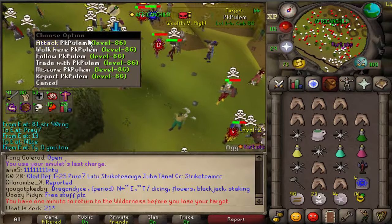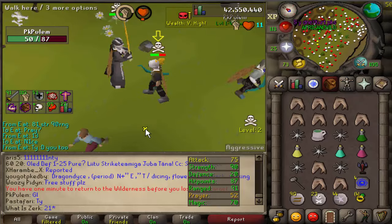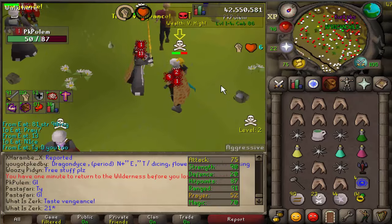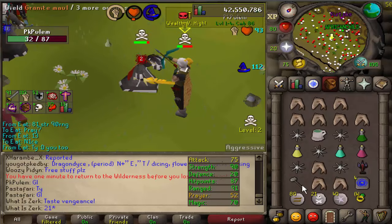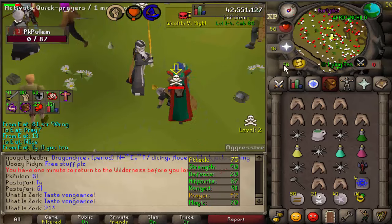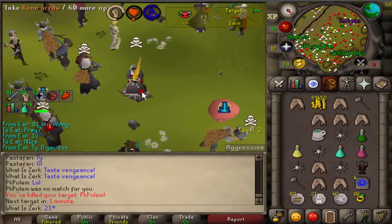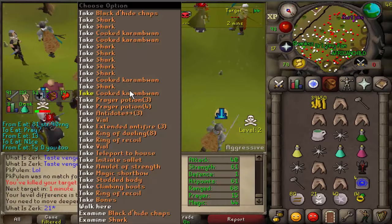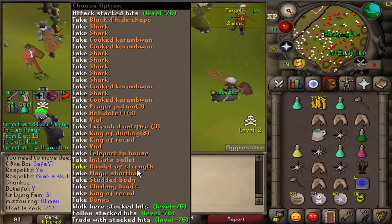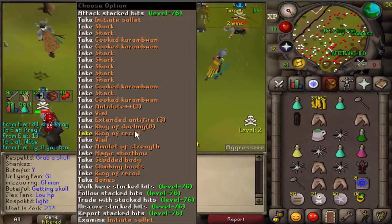Getting the rematch with PK Pulum - he's a 20 defense initiate pure using range to AGS. He's got 75 attack, 90 strength, and 91 range, so a pretty decent account. On 50 hit points I was tempted to go in - he went for it, the granite maul, and he's dead. Good fight man, got that 36-7 granite maul followed by the 18 blessed saradomin sword whack. I'm starting to get better at stacking the granite maul hit and the blessed saradomin sword hit.